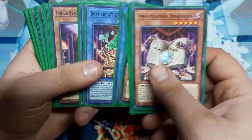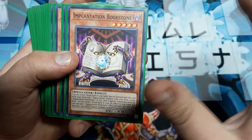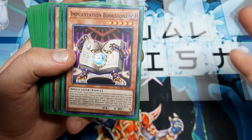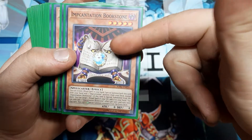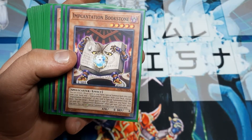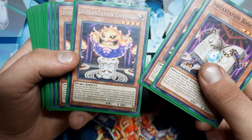With the Incantations, we're going to be using all of them, and we do have a choice here — not too much to deal with their actual star levels. Bookstone: reveal a ritual monster, special summon it and one from deck; if this is the one summoned, target a ritual in the discard pile and add it to hand. Candle: reveal a ritual monster, special summon it and another; if special summoned from the deck itself, add a ritual spell from deck.